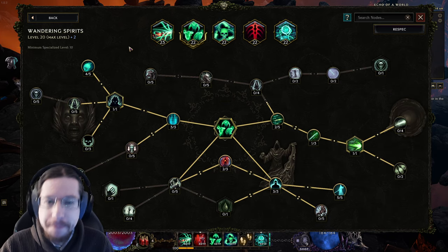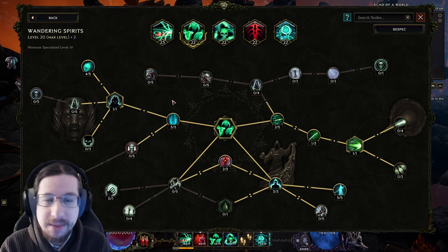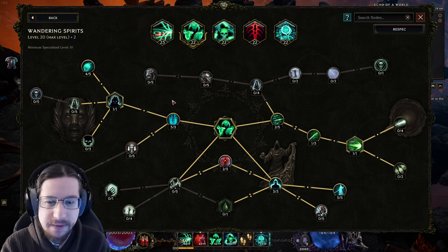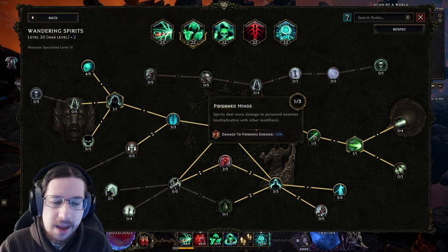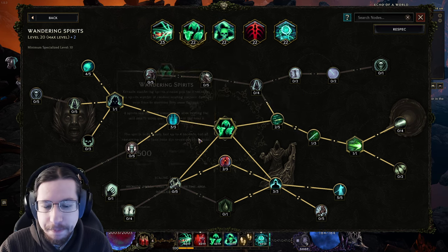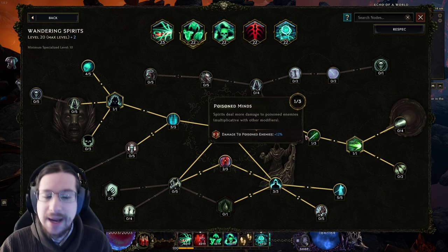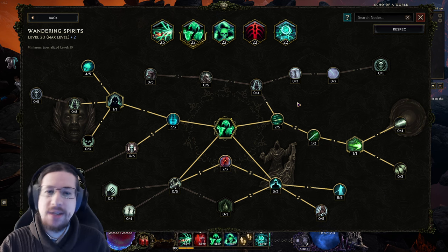Next up, another damaging ability: Wandering Spirits. I don't actually have plus to Wandering Spirits on my chest piece — I should. I had a chest piece with it, and that chest piece got into a little bit of an accident because I was trying to be too greedy and seal stuff. So I had to drop a couple of damage points. The main goal is to get low cooldowns and then stack all of the damage bonuses. Spectral Putrescence is not because you are a poison build — the point is to just get extra damage from poisoned enemies.